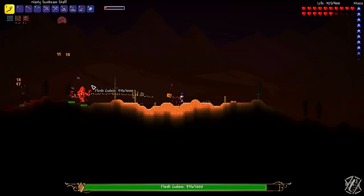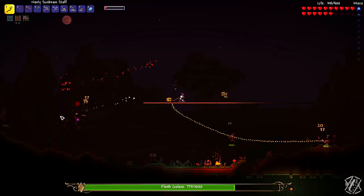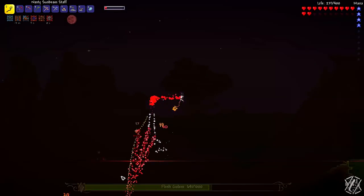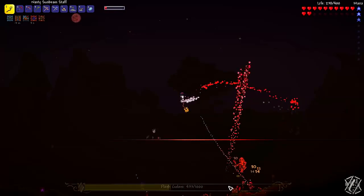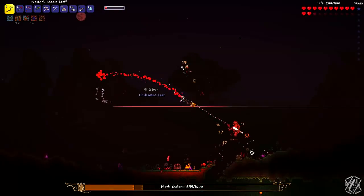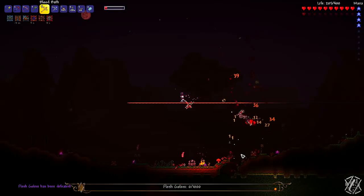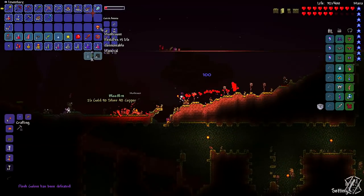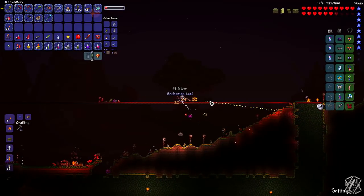Oh, he's over here. So I think it's kind of a mini-boss. Only has 1,000 HP, so it should be kind of quick, to be honest. Oh, they dropped so much, it's crazy. So he drops a flame. But I think that's pretty much it.